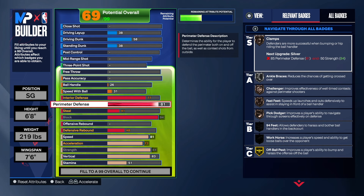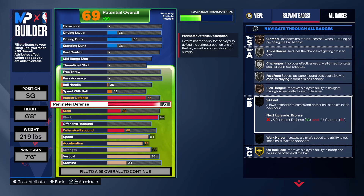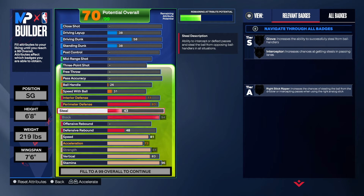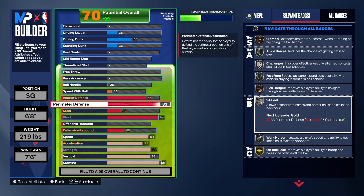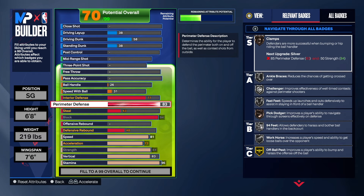For the perimeter defense, now you can't take this up too high because it will change the name of the build, so we can at least get it to 83. The reason for the 83 is to get fast feet on silver, and we got challenge on silver. We can't get pick dodger, we can't get clamps on silver, but 94 feet we can get that on silver. So we got that on silver — you have some pretty decent badges.